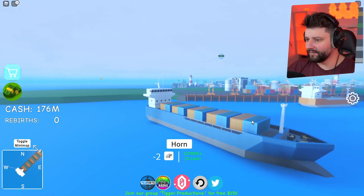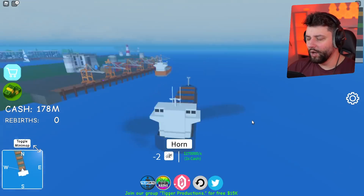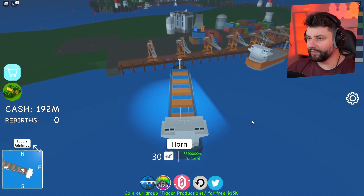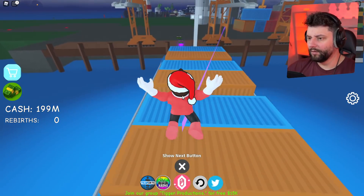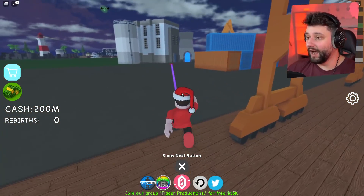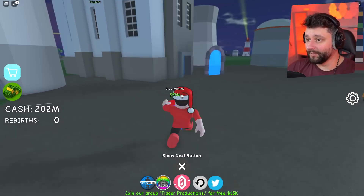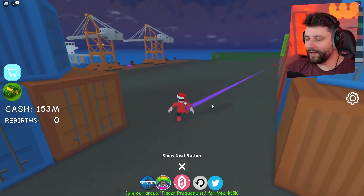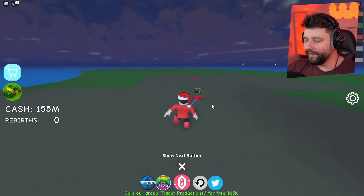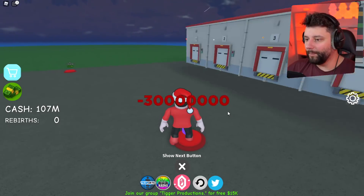I'm trying to think where the best placement would be for a screenshot. Is it getting dark? My goodness, that sun did not last long. I'm going to crash the ship directly in so I can then run. I've got 200 million - this is the most amount of money I've ever had in the game! 58 million spent, 20 million for more containers, 30 million over here for more buildings.